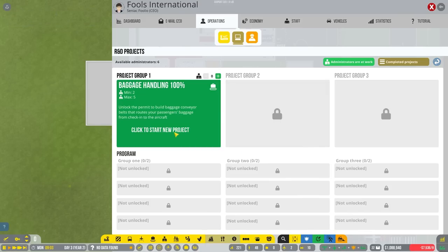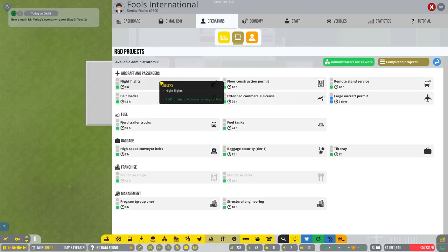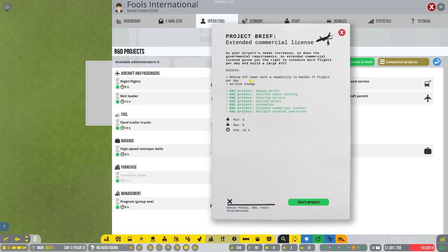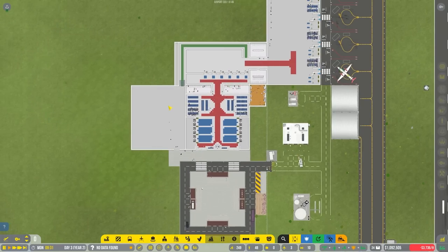In operations R&D, we've got baggage handling up and running. We still need baggage security and other stuff, but for now we'll leave it. We're going to research the extended commercial license first, which enables a medium ATC tower with the capability of handling 75 flights per day. Once that's done we can add more flights into our current schedule, then extend to night flights for even more coming in. This will take 24 hours to complete.